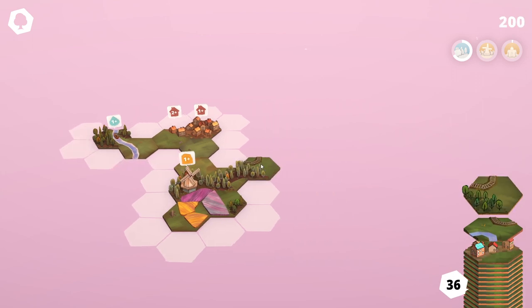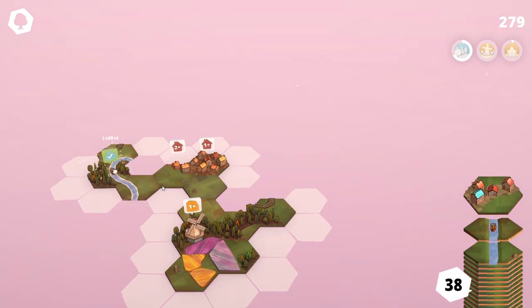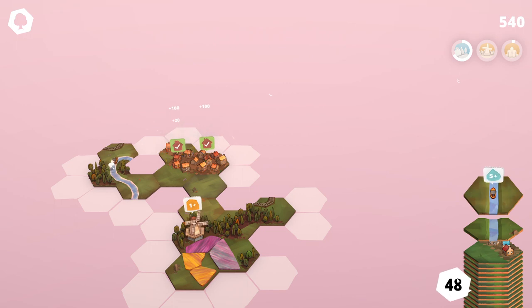And now a railway — things are getting complicated. More houses. This is going to match. And now I get more cards.